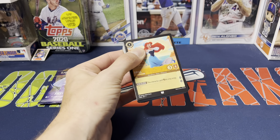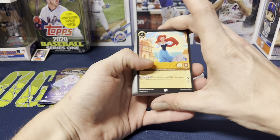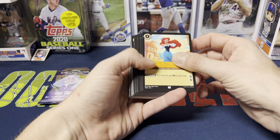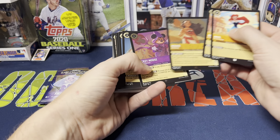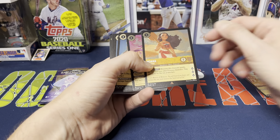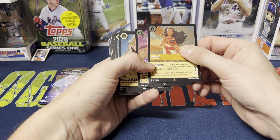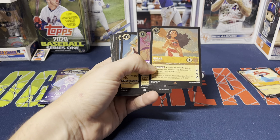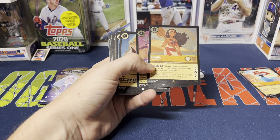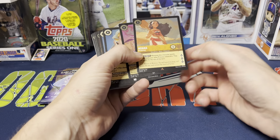If you are new to this channel, I do mostly baseball card openings with occasional other openings from time to time. With Disney though, I was really intrigued and want to check this out. So basically with the starter deck, you get two foil cards — a regular paper version and a paper foil version where the card has more of a foil look. These two come with each starter deck, and if I screw up terminology I do apologize — the TCG world is not something I'm very familiar with.